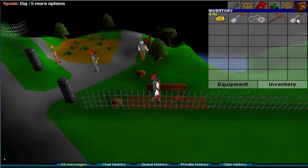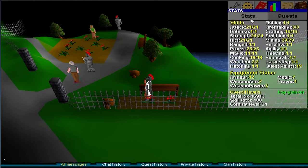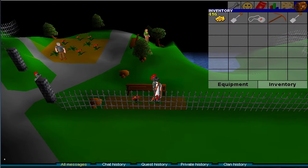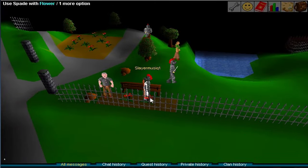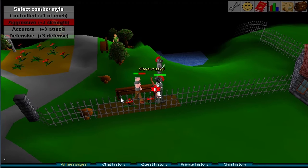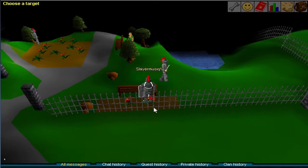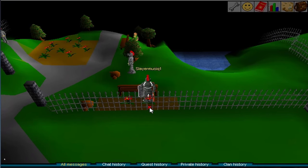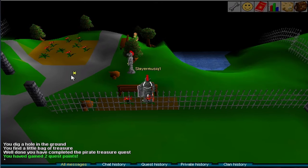The final difference, which stumped me for quite a bit, is that you need to use a spade on a flower to start digging. Even though the spade has a dig option, it actually does not do anything. You don't dig with your spade — you need to use your spade on flowers. And that is how you dig up the treasure.